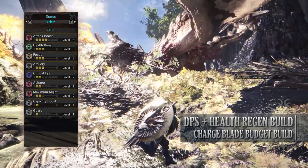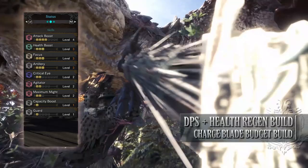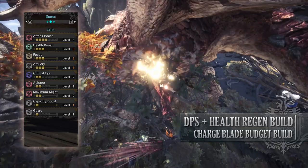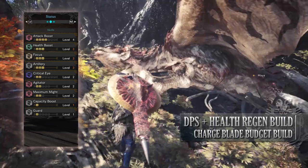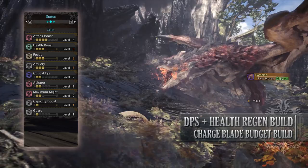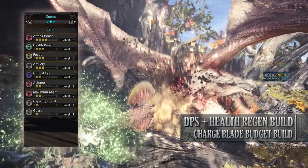The main reason Charge Blade users want to go for Focus is it allows you to charge up your phials quicker when attacking a monster. This means you can attack less before your phials are fully charged, allowing for more super amped elemental discharge attacks. You'll have Artillery level 3, which increases the damage of our phial bursts. Critical Eye level 2, increasing our affinity slightly. Agitator level 2, a byproduct of the gear, but nonetheless can come in handy for increasing our attack and affinity when a monster becomes enraged. Maximum Might level 2, that increases our affinity so long as we have maximum stamina. Capacity Boost level 1 gives us an extra phial, and Guard level 1, allowing for less penalties when blocking a monster's attack.